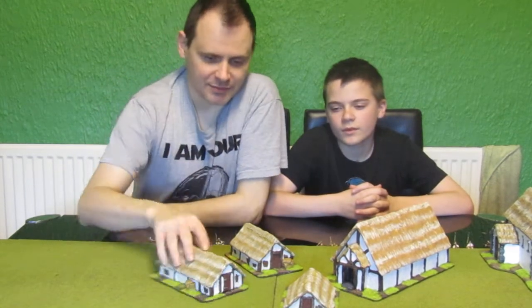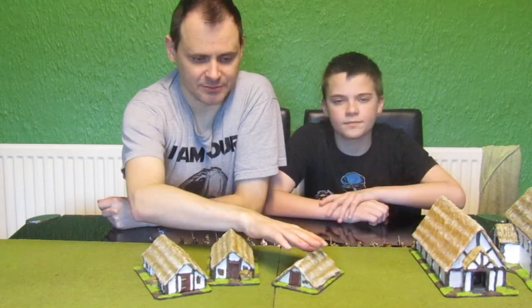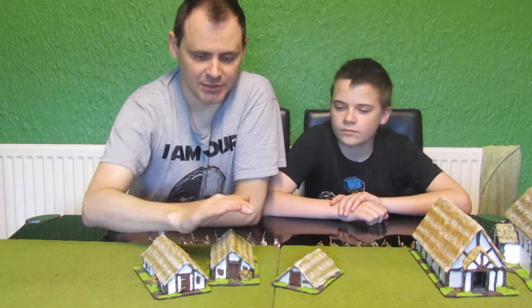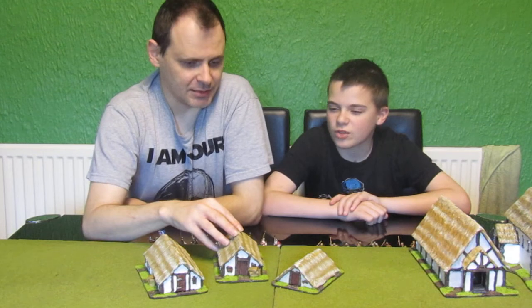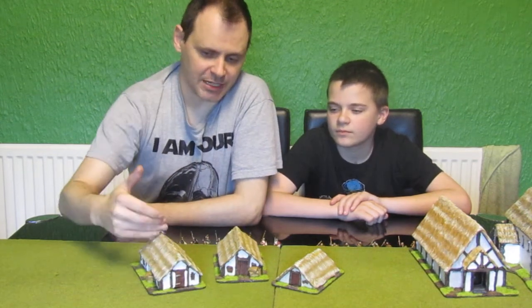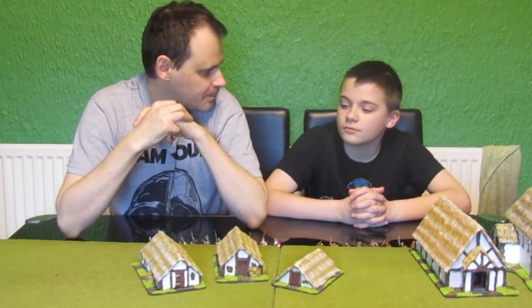Then the actual village itself — three basic Saxon houses. One of them has a roof going straight down to the floor, and then two normal houses. One normal house and one is kind of a longer house, because you have animals in the back end. The heat of the animals keeps the house warm, so you're having animals inside in winter.